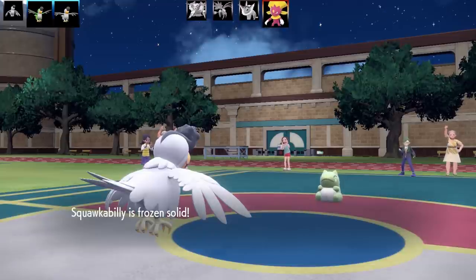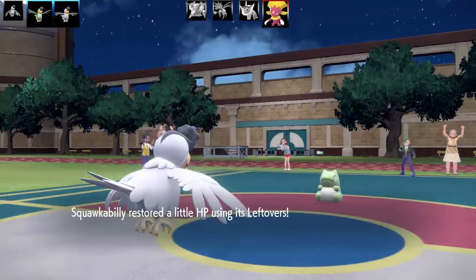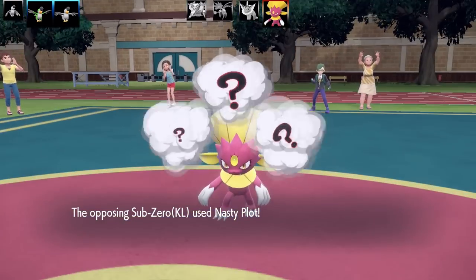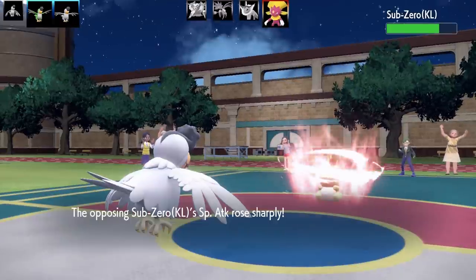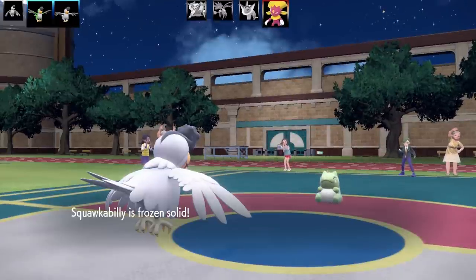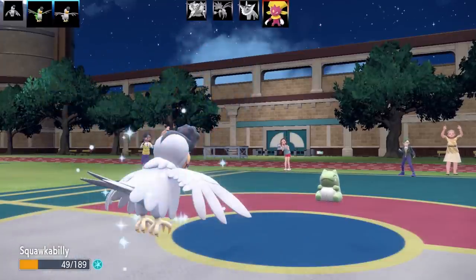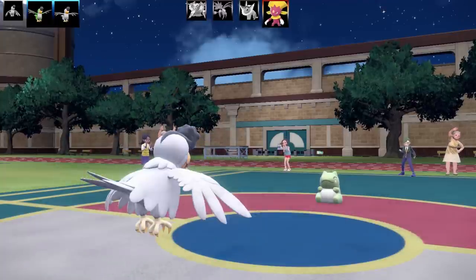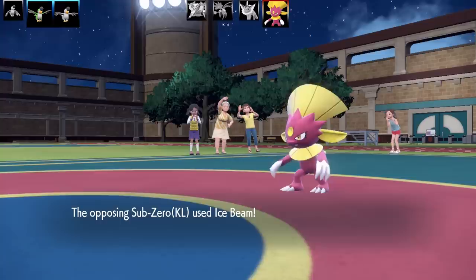Weavile sets up a substitute, which is bad. Squawkabilly is frozen but holding on. This is actually a really bulky set — max HP and max Defense — with Roost, Parting Shot, Ariel Ace, and Foul Play. It's holding a Leftovers too. Weavile is setting up behind a substitute against me and I don't know if I can beat it. I went for Ariel Ace.